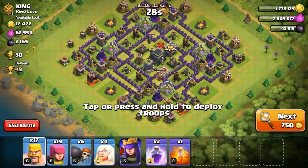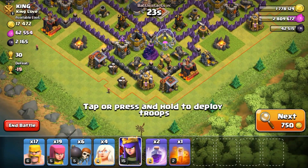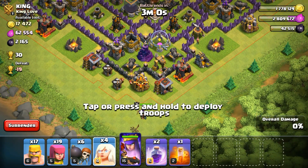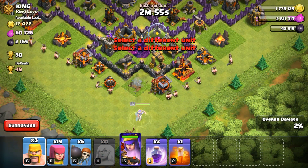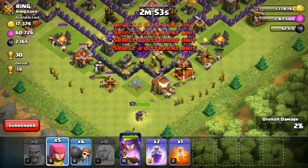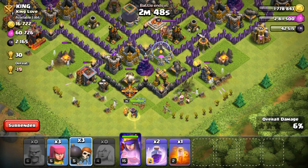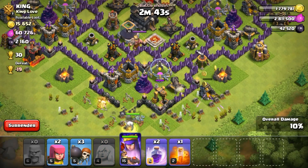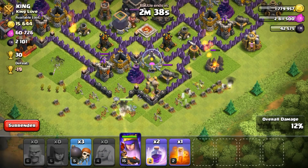Now for our fourth attack — we got a base with 2,000 dark elixirs and we will be attacking this base. I would be placing my queen over this elixir pump. This kind of base is really easy to take dark elixirs from — it is one of my favorite bases to steal dark elixirs from. I know I can easily get to the dark elixir every time. It doesn't matter if I win or lose, I would get the dark elixir.